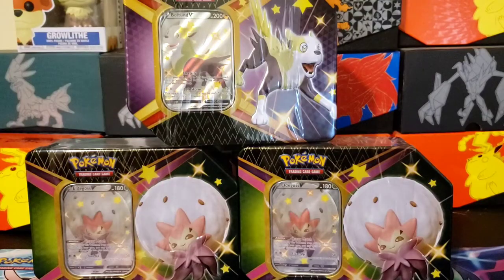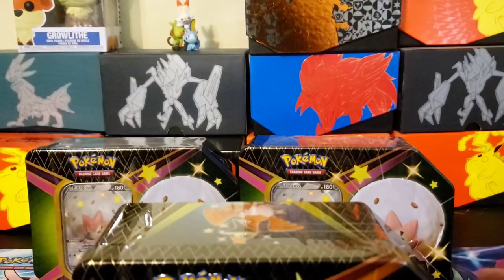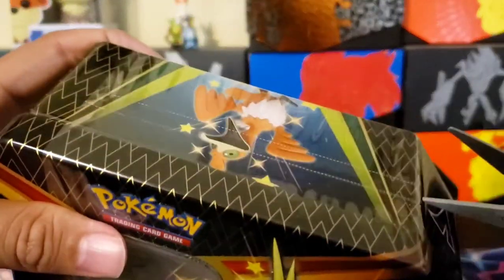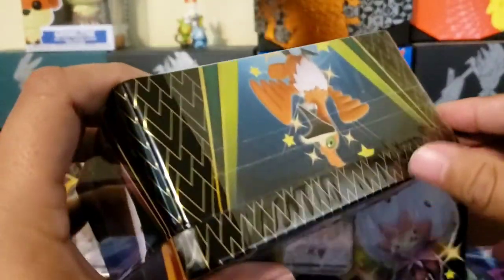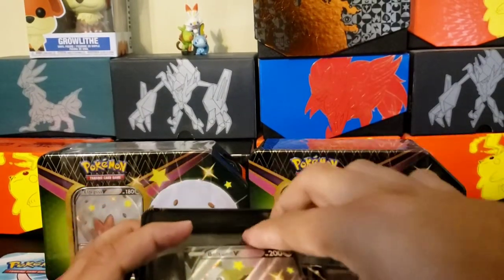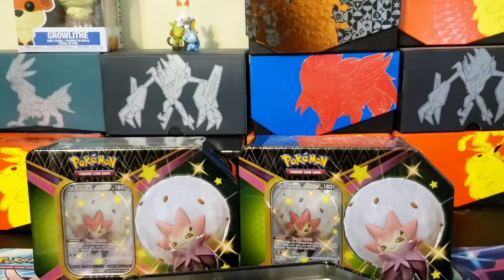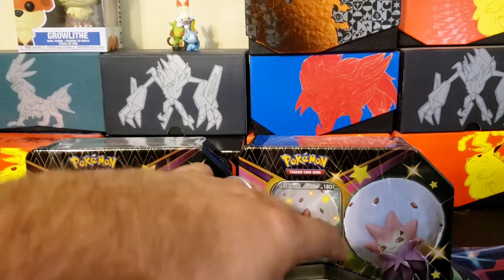All right, we have the Bolt-on V Shiny tins and the Metagross V tins. Let's go ahead and jump into these. We got the scissors and get into it. This is my first time opening up Shining Fates and I'm excited. There's gorgeous card art. There's a code card for anybody — always remember to let me know what you get with the code cards.